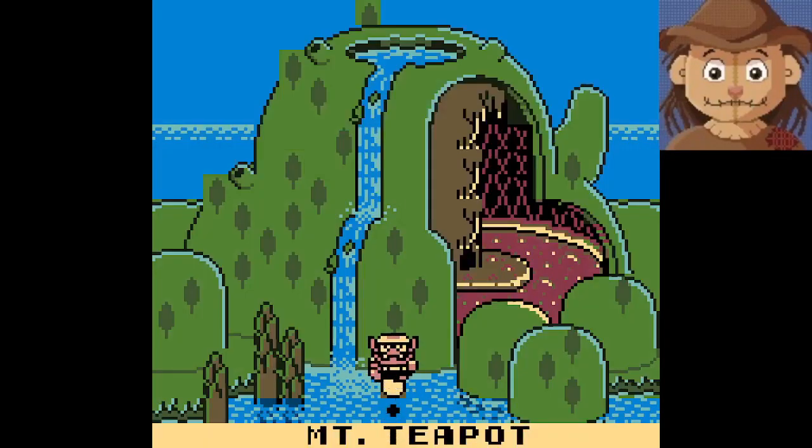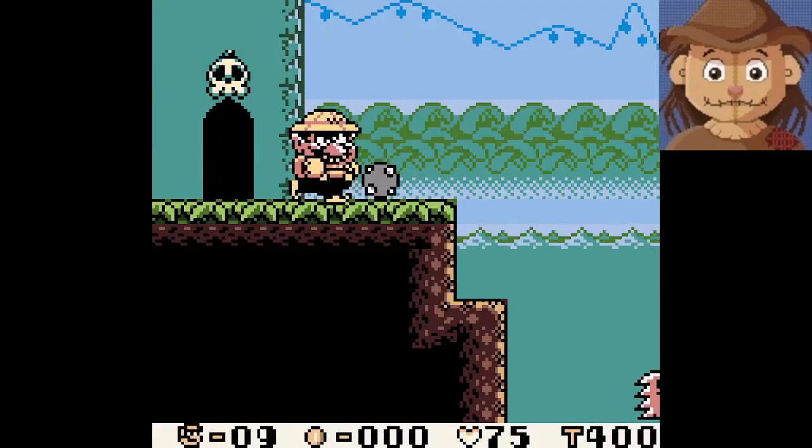Hello everybody, this is Scarecrow, and we're back with Wario Land. We're here on World 2, which is called Mount Teapot. Starting off with Course 7, so let's see what we got.